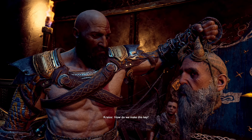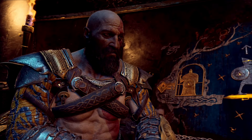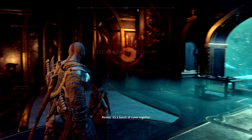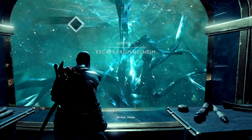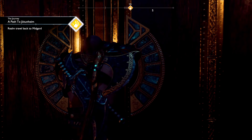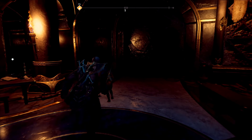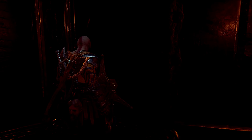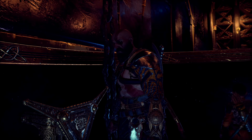How do we make this key? I suggest we ask a dwarf. That symbol on the temple door - it's a bunch of rooms together. We're not out of Helheim yet, although we will be in a few moments. So we need to find the realm travel back to Midgard. We now need to find another way to Jotunheim. Luckily we have another idea - we need to find a key, and to find a key we need to go to one of the dwarfs, Brock or Sindri.